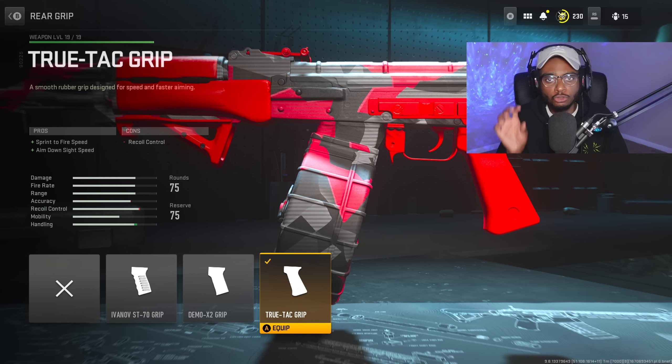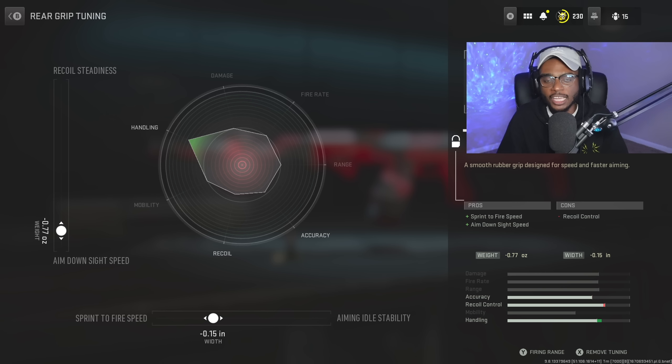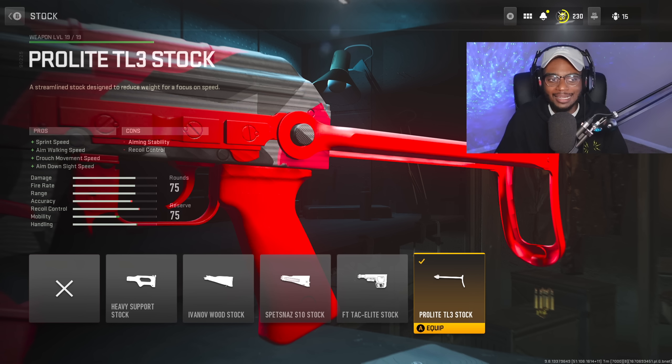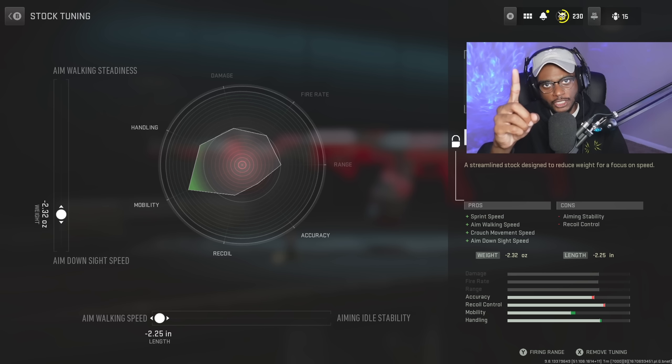I took some of your advice to run the 75 round mag on the RPK instead of swapping to the 30 round, and I've been enjoying it a lot more. For the RPK, you must rock the True-TAC Grip — mandatory, no ifs, ands, or buts — to bump up sprint to fire speed and ADS speed so we can make this LMG feel like an assault rifle. For the tune, sprint to fire speed goes to negative 0.15 and ADS speed to negative 0.77. We're also rocking the Pro-Lite TL3 stock for sprint speed, aim walking speed, crouch movement speed, and ADS speed, tuned to negative 2.25 aim walking and negative 2.32 ADS so we can snap on players and guarantee kills.